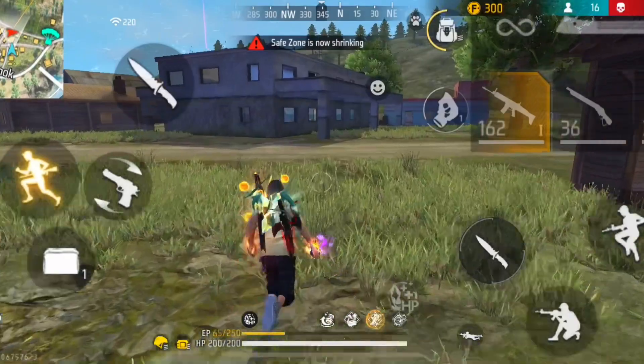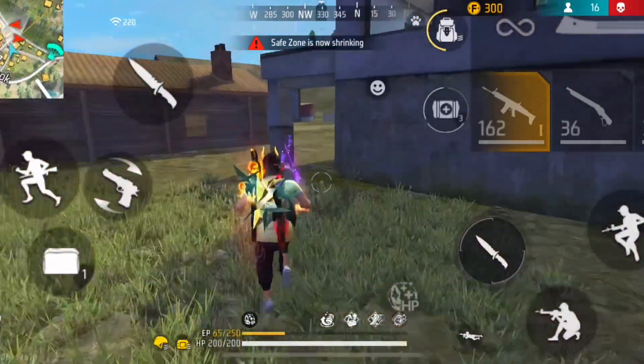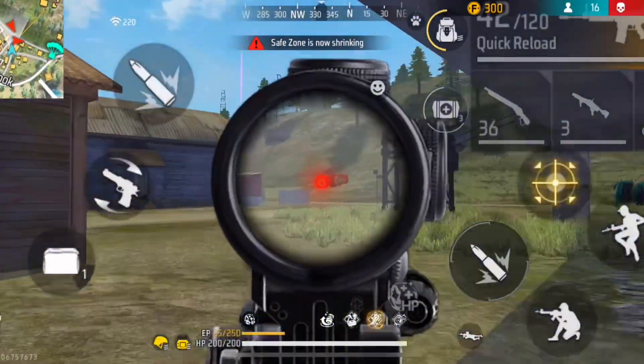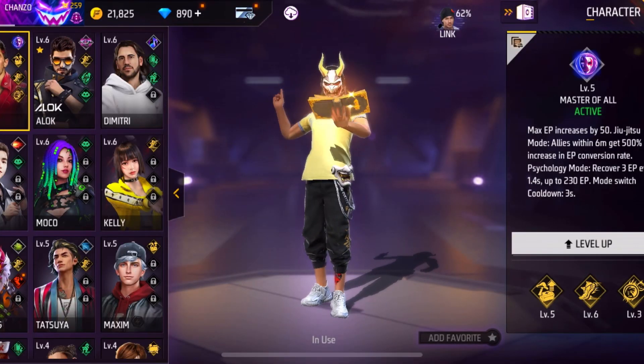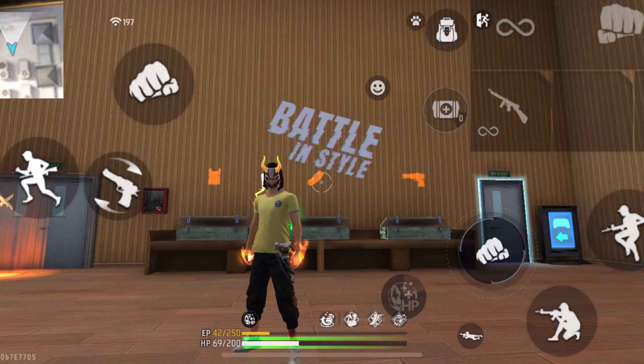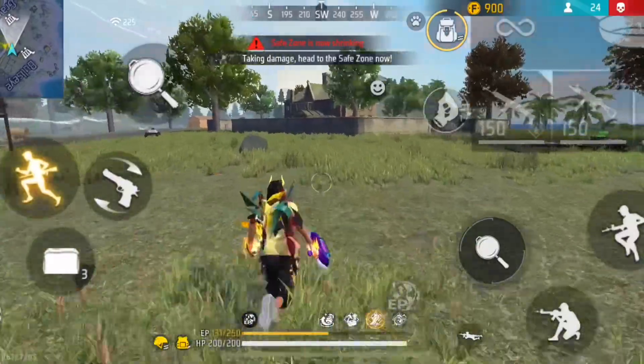First let's start with the solo rank push character combination. Health is a very important factor when it comes to surviving in battle royal rank matches. So the active character of this combination is gonna be the K character. The K character has the ability to increase the EP and then convert the EP into HP, and can survive much longer outside the safe zone than most other characters.